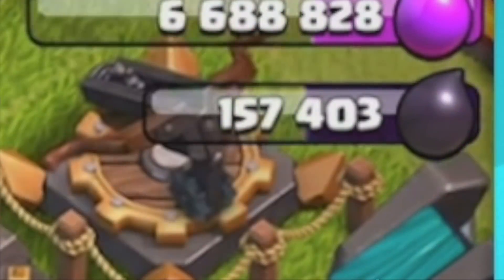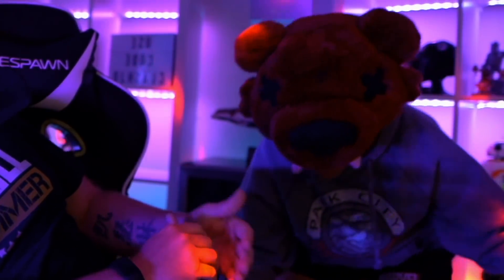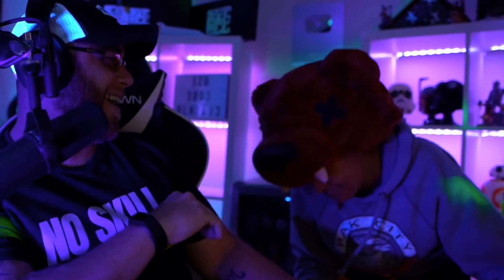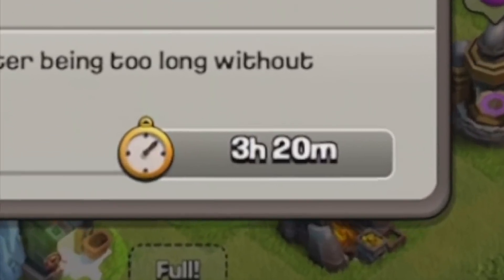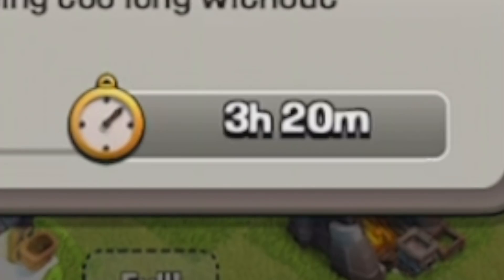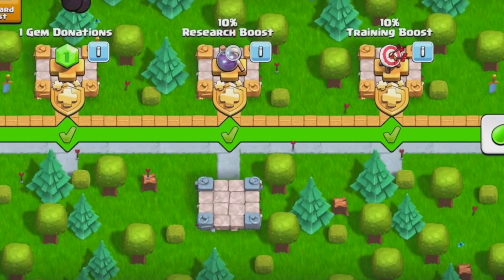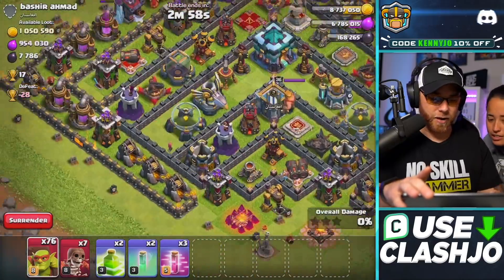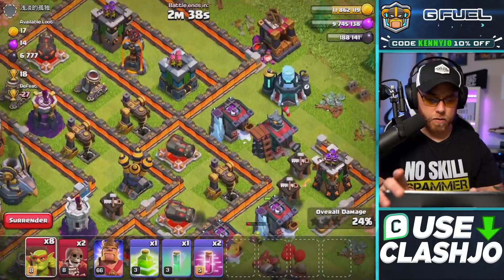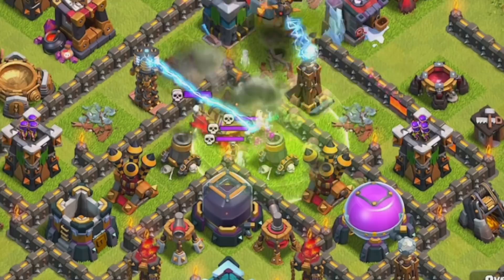I frantically attacked base after base and racked in a whopping 158,000 dark elixir, then hit another personal break. Fobby sprang into action with the cringiest of dance parties to cheer us up. Clash of Clans showed me some mercy by resetting my village guard to three hours, and someone in the audience reminded me of free dark elixir in the season pass — 10,000 free dark elixir! That free loot was just the motivation I needed to push from 168,000 dark elixir toward the final raid.